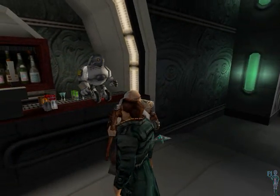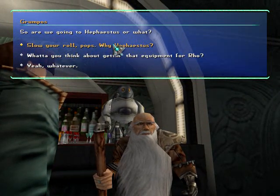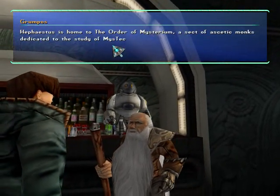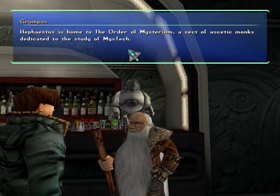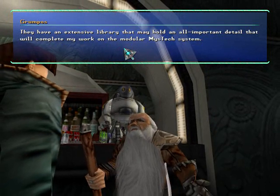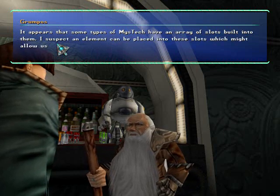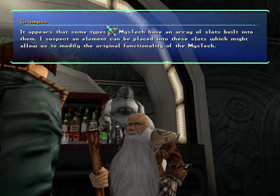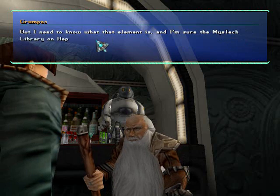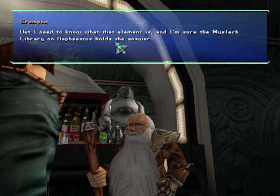Let's talk to Grumpos here. So are we going to Hephaestus or what? Slow your roll, Pops. Why Hephaestus? Hephaestus is home to the Order of Mysterium, a sect of ascetic monks dedicated to the study of Mystic. They have an extensive library that may hold an all-important detail that will complete my work on the modular Mystic system. It appears that some types of Mystic have an array of slots built into them. I suspect an element can be placed into those slots, which might allow us to modify the original functionality of the Mystic. But I need to know what that element is, and I'm sure the Mystic library on Hephaestus holds the answer.